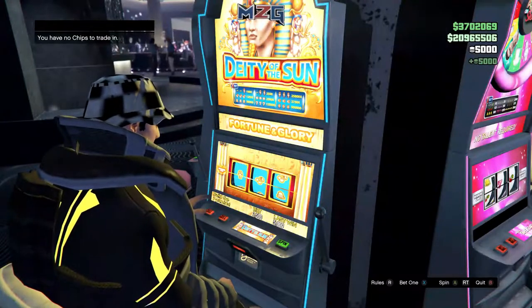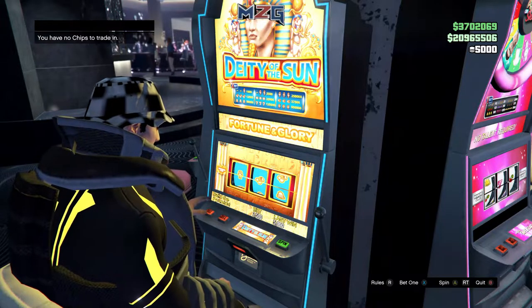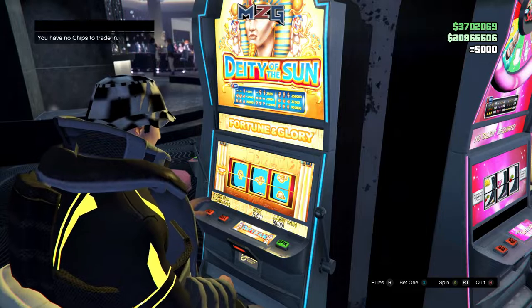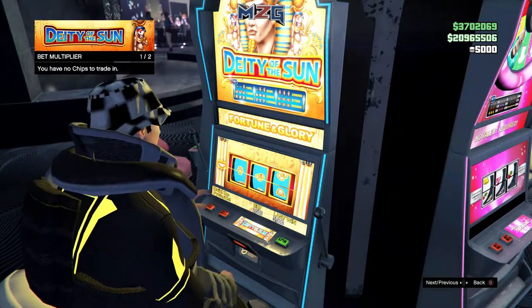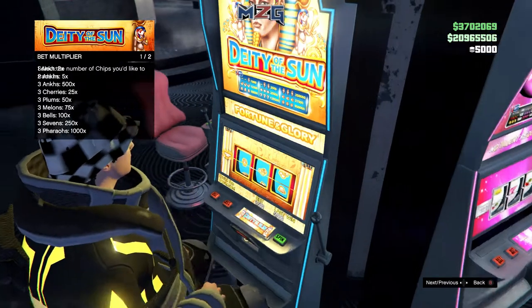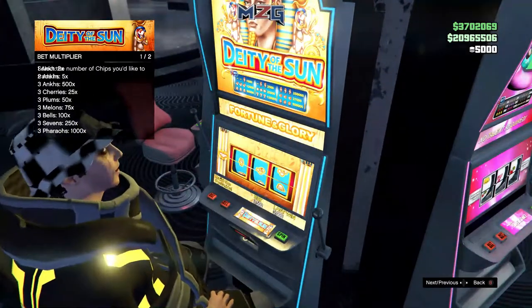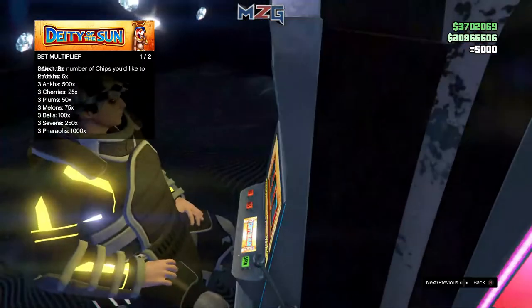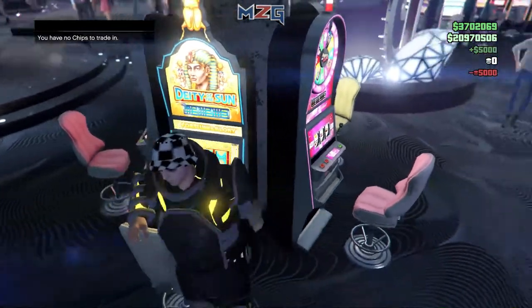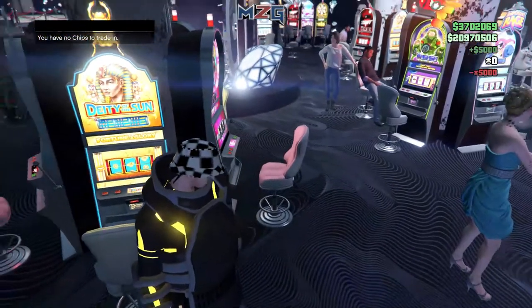As you guys can see, I just won. Then you guys want to press the rules — so press down on the right joystick — and you guys will see the rules pop up. Press Y, and then it says you'd like to trade in all your chips. Say yes, just click A, double tap A, and then you'll get up off your seat. All your money will go into your inventory.